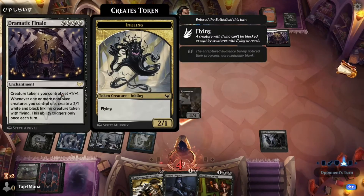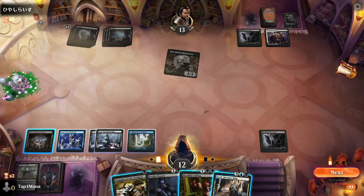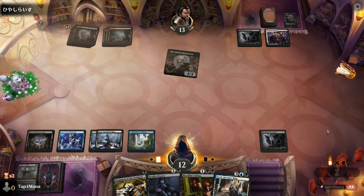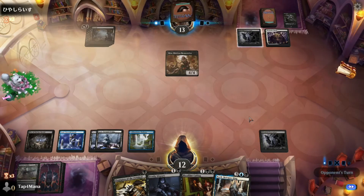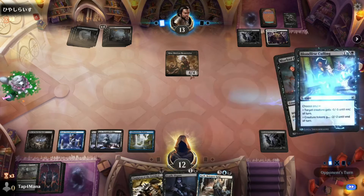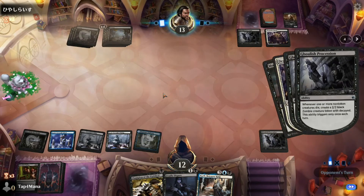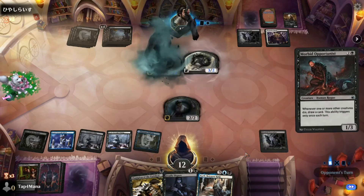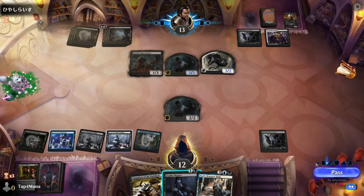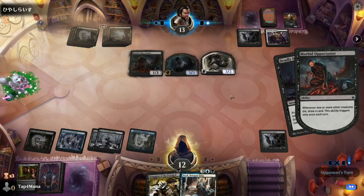Let's see what he draws — Dramatic Finale. So if I get mana next turn I can do this and that. I'm gonna pass turn, let's see what happens. I'm gonna use this before that one eats the field — now he doesn't get the trigger, I get the trigger from the Ghoulish Procession, and so does he. The Finale is terrible but it is what it is, I'm gonna use Deadly Dispute — I kind of need the cards.